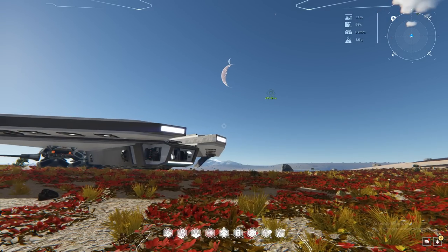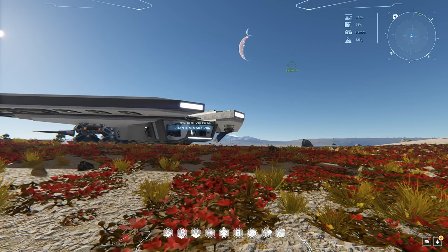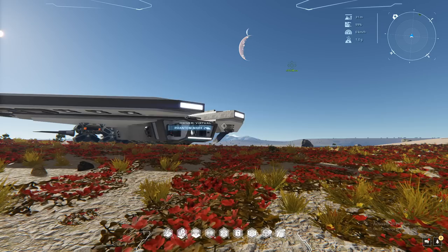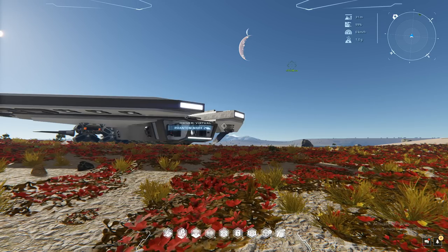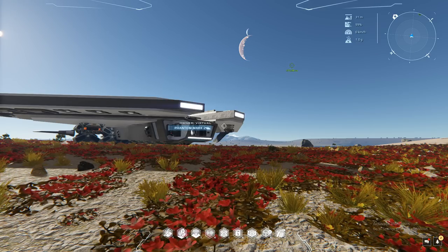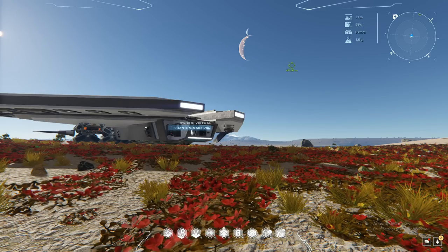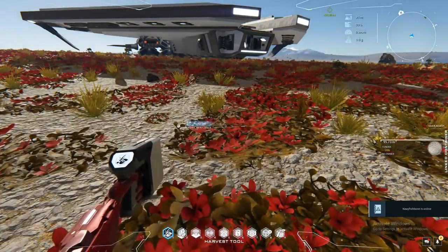Now we'll start running through the basic controls and basic tools. For more advanced tutorials like build mode, I'll have separate videos — that would take at least 30 minutes to go through. This is just the basics. One thing you should always remember: alt does the opposite, and I'll clarify that more as we go along.